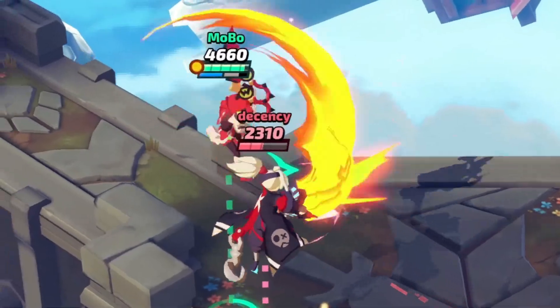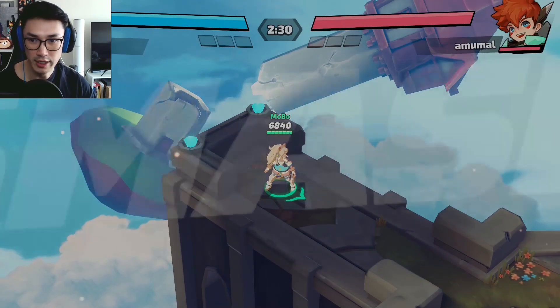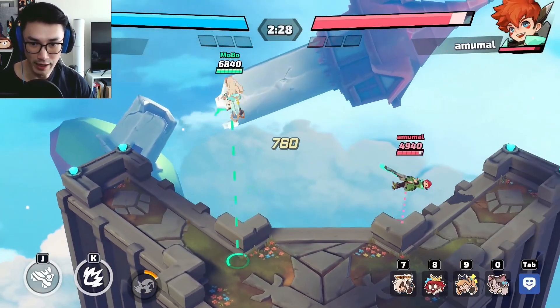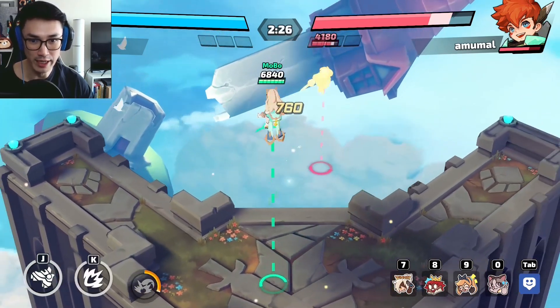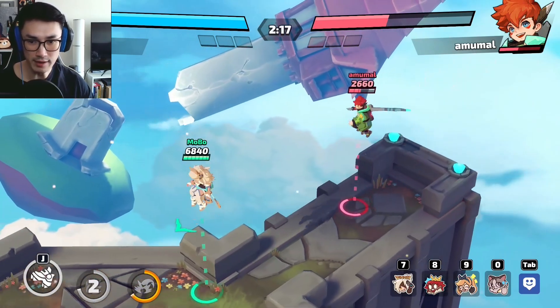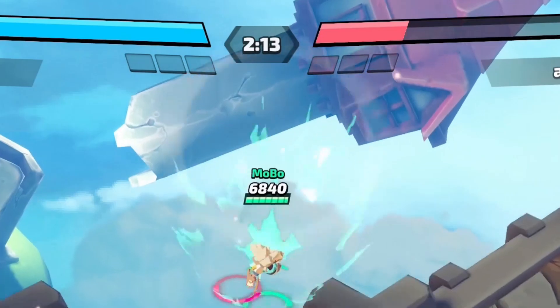So this is Cindy's auto targeting on. With her it's pretty easy — I don't even have to try. I can literally just point in the general angle of the enemy and press my kick and it's going to go there. Auto targeting really just impacts her kick and the second attack of her normal attack.